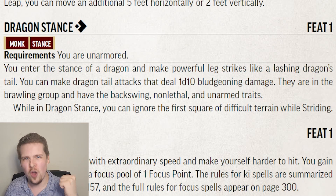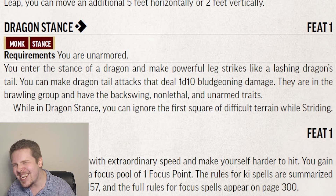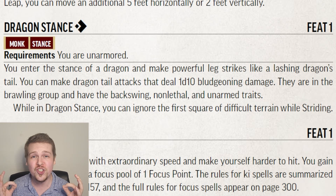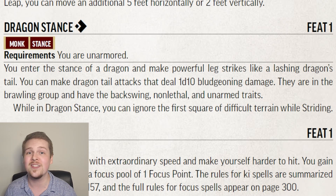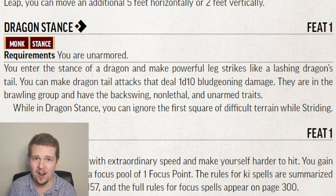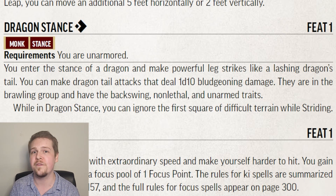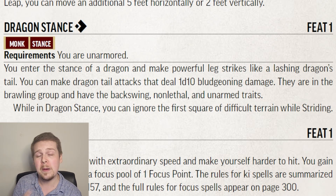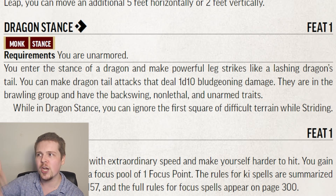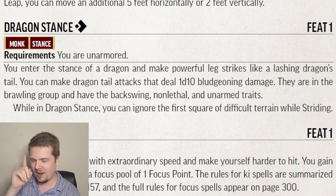Dragon Stance is if you want to be the hard-hitting monk. For a single action to assume it, you gain access to dragon tail attacks where you kick with the force of a dragon's tail. These are 1d10 bludgeoning unarmed strikes and the strongest unarmed strikes available to a level 1 monk. These have the backswing, non-lethal, and unarmed traits — they are not finesse or agile, so you cannot use your Dexterity to hit with them, and it is a full minus 5 multiple attack penalty, meaning Dragon Stance is a little bit worse with Flurry of Blows. Additionally, while in Dragon Stance, you can ignore 1 square of difficult terrain while striding — and that is per stride action, so keep that in mind.